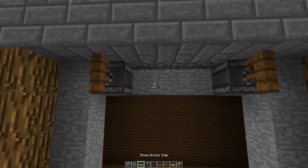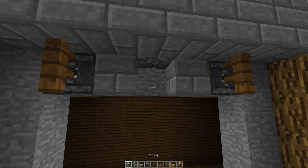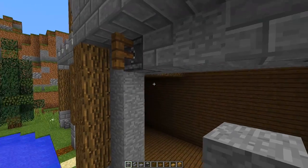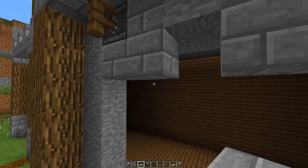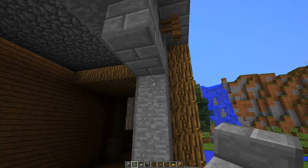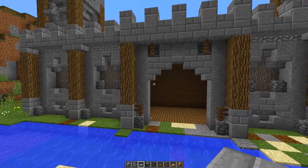Then we're going to get some stone brick slabs, put two right there and two there, and put a regular stone in the middle right there. Then we're going to get our slabs once again, place two there and two there, and do the same on the other side. Then we're going to get our upside-down stairs, place one there and one there, and in the middle place a stone brick slab right there.